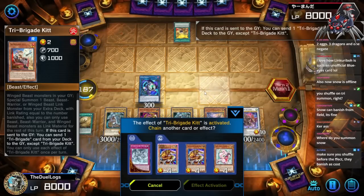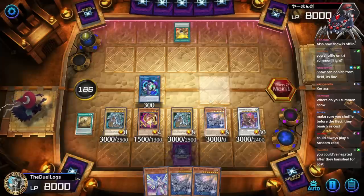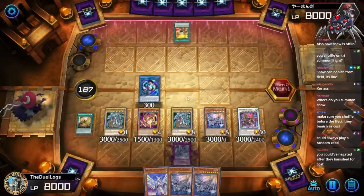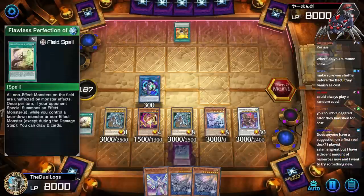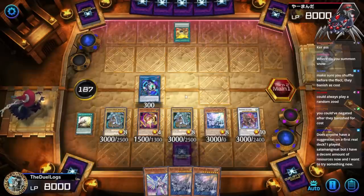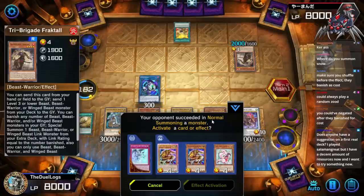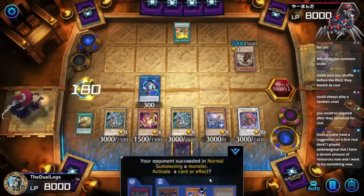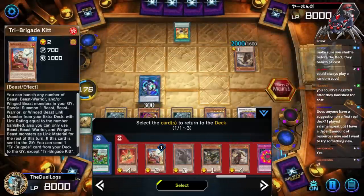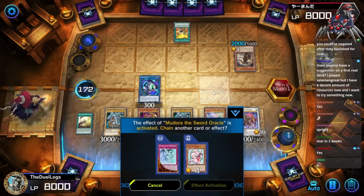Tri-Brigade Kit: if this card sends one Tri-Brigade card from your deck to the graveyard — you can always play a random Zood. They give a negate after the banish for cost. I should have negated it — I should have let it hit the field so I could draw two with Flawless Perfection. Honestly, I made a mistake. Activate Mudora — shuffle back one, two, three.